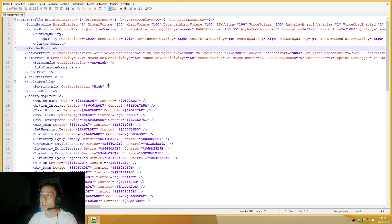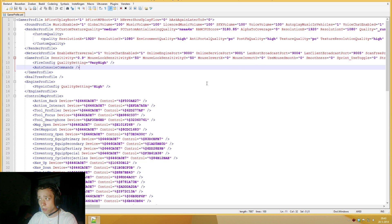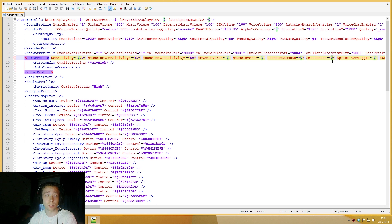Also the game profile right here. For some of you that may have noticed some kind of mouse acceleration, you could try and change these two settings: use mouse smooth and smoothness. In your version, smoothness is set to one — you could change this to zero and see what it does. For me it didn't work, but it might work for you, so I'm just giving you the tip.